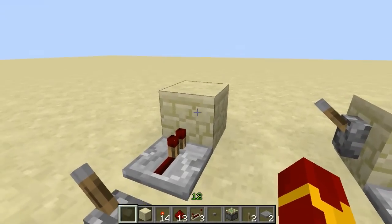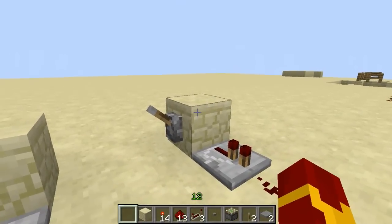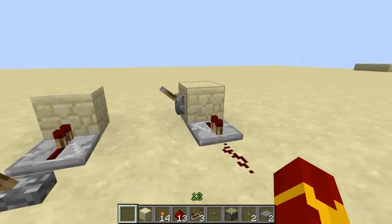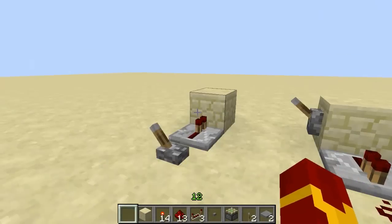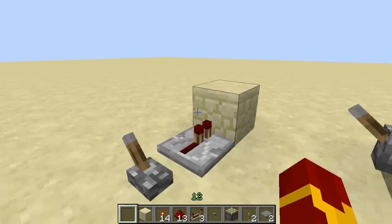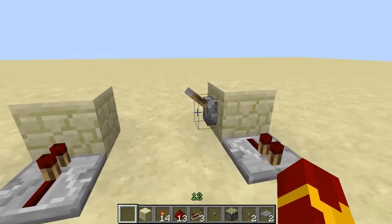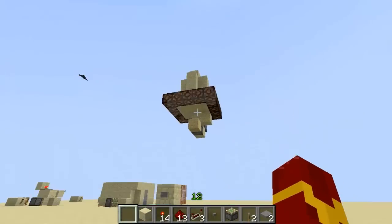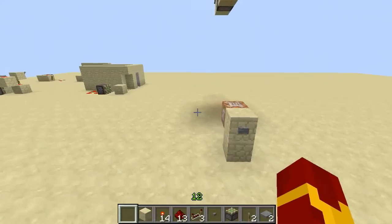I needed a way to send a wireless signal from one point to another. And then I told myself, hey, does this have to be a signal? Why can't it be anything else, like an item? What if you could send an item and convert that power into a redstone signal? Then I realized that with the new command blocks, you can send the player. And that's exactly what this does.